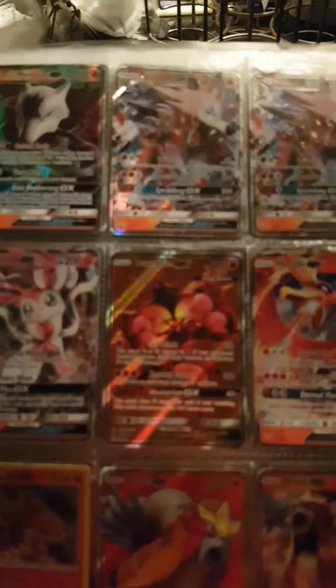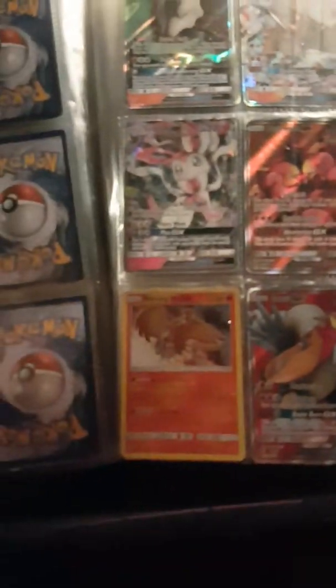Next page we have Alolan Marowak GX, Lycanroc GX — two of them. Sylveon GX, Buzzwole GX full art, ultra beast, Huo GX, and Tapu Koko GX full art and Tapu Koko regular GX.